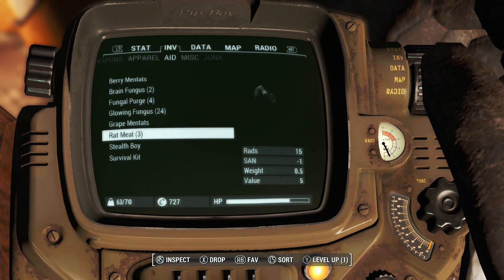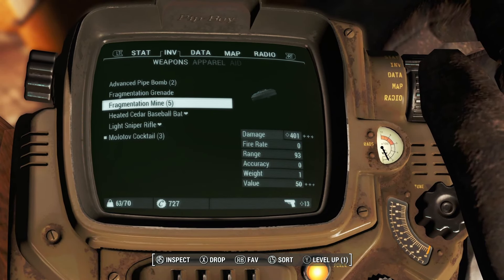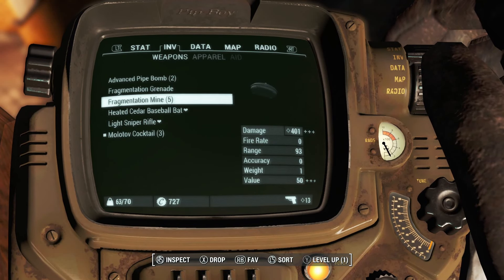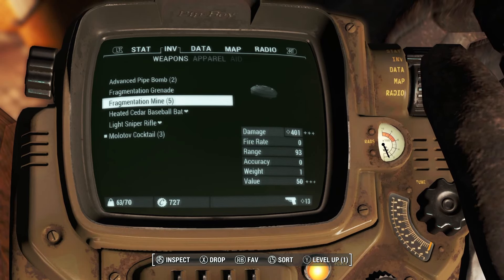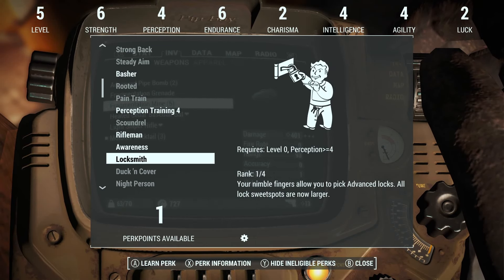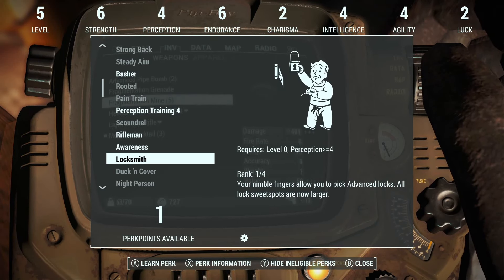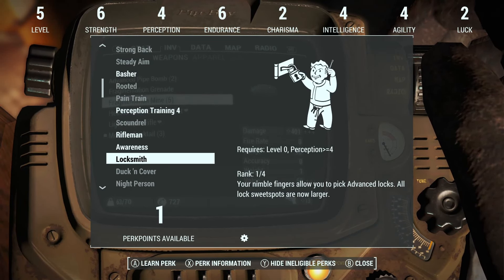Another thing we ideally do not want to be getting rid of. But we do have a lot of explosives on us, and I feel like we just need to use them at this point because they're probably the thing that's weighing us down the most. We do have a level up that I forgot to use in the last video. Ideally I would like to take gun nuts so we can start crafting some ammunition ASAP, but I think the priority is getting locksmith up because advanced locks are going to be everywhere - I already remember a few from previous videos.